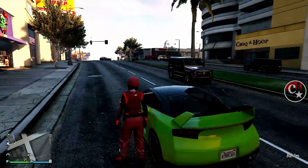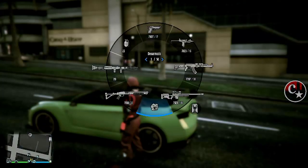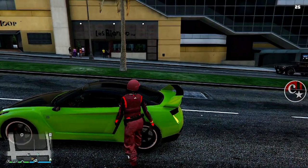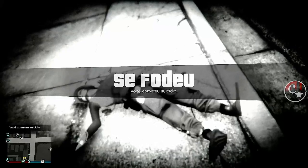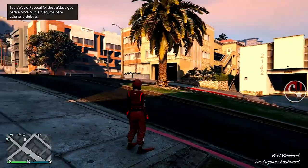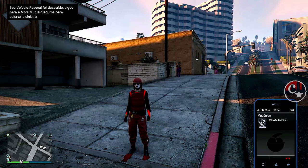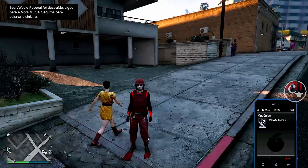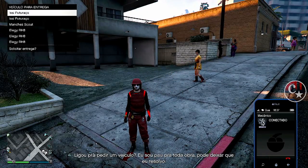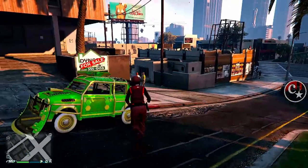O que a gente faz? Vamos explodir este veículo. Antes, olha só a placa: final 360. Vou explodir este veículo juntamente para evitar a polícia. Assim que aparecer, vamos ligar para o nosso mecânico e solicitar o veículo que a gente quer duplicar. Eu sugiro sempre o Issi/Wisse Futuraço, que mesmo sendo a cópia irá nos dar uma grana bem bacana. Este veículo precisa estar em uma garagem que não seja a oficina de tunagem.